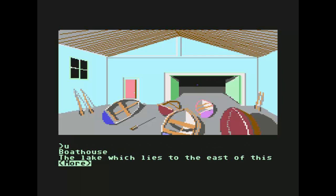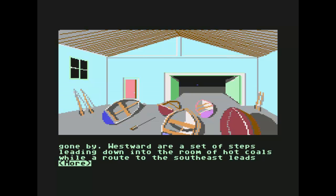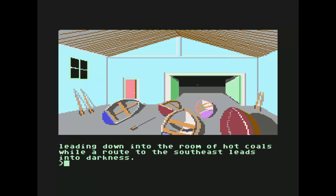We're in the boat house. The lake, which lies to the east of this damp old boat house, silently laps against the ramp down which many small vessels must have entered the waters in days gone by. Westward are steps leading down into the room of hot coals, while a route to the southeast leads into darkness. This is where I'm going to end the recording. I'll save the game and when we come back we'll go into the white room and work on solving the opaque case — that's going to take some effort. Stay tuned for more of Guild of Thieves.